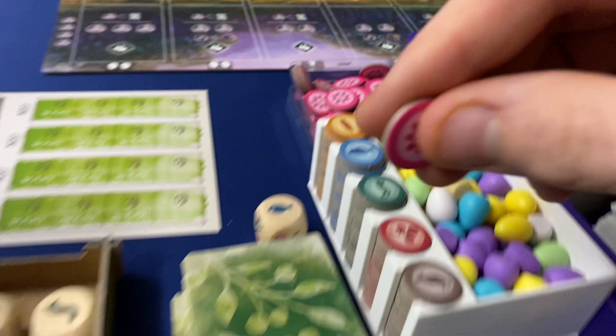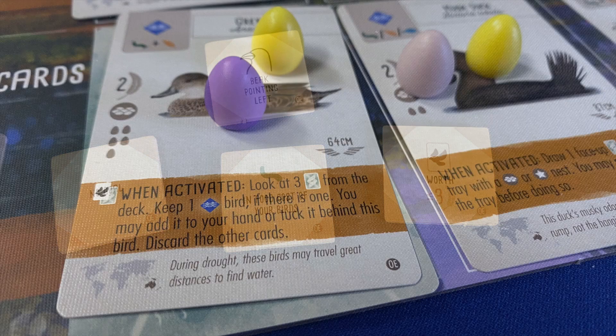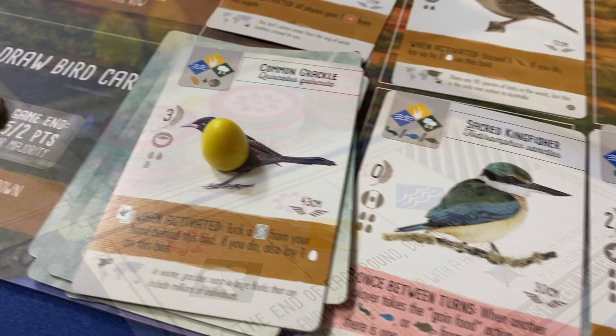This expansion adds elements that make an already great game more strategic, more interactive, more dynamic, and better balanced to make more approaches viable. The solo integration of Nectar is incredibly smooth and there are two new Automa variants to try, one with more nuanced Automa and the other meant as an opponent for cooperative play.